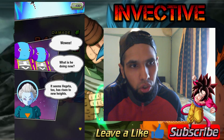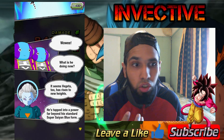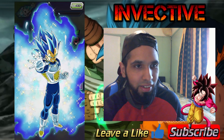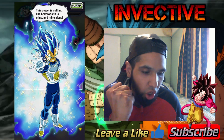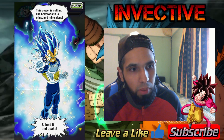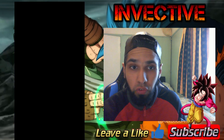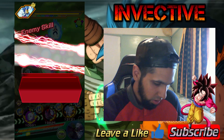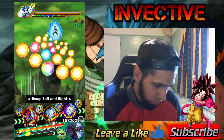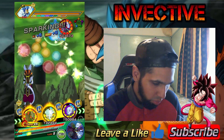It seems Vegeta has risen to new heights — he's tapped into a power far beyond his standard Super Saiyan Blue form. He's evolved. 'This power is nothing like Kakarot's. It is mine and mine alone. Behold it and quake.' Evolved Vegeta has awoken! It's actually pretty good.